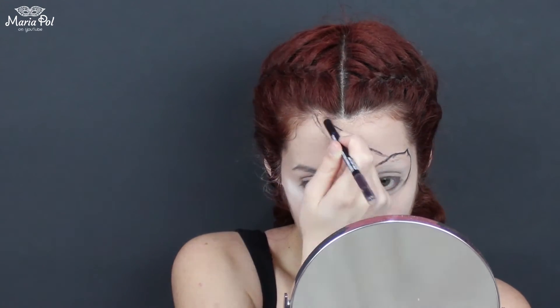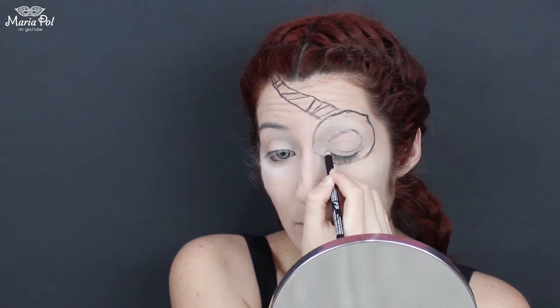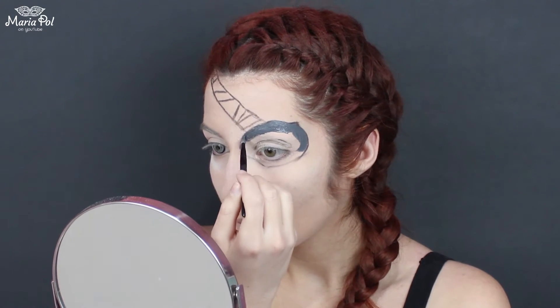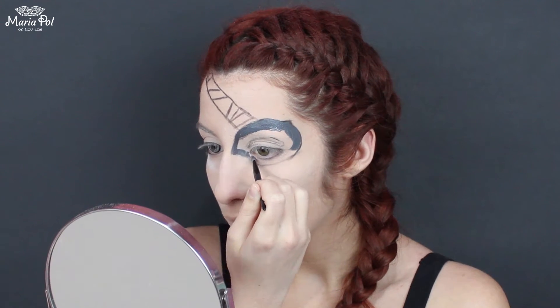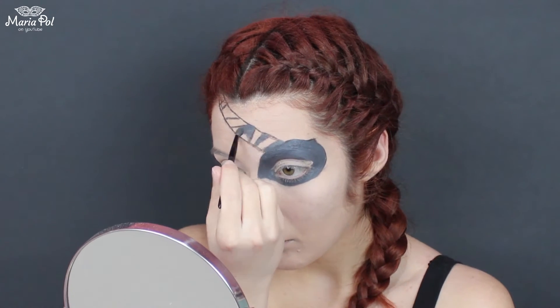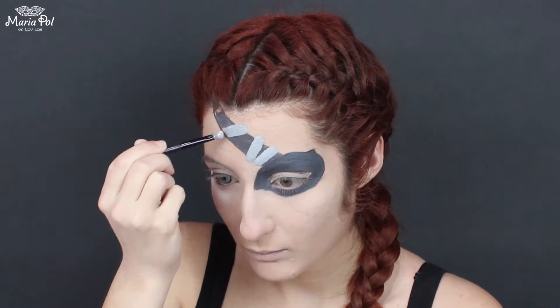The first thing that I'm doing is mapping out where I want my fake eye to go. I am then filling it in with a dark grey body paint, and filling in the rest of it with a lighter shade of grey.